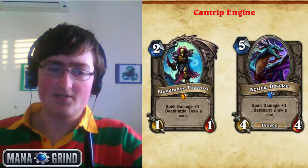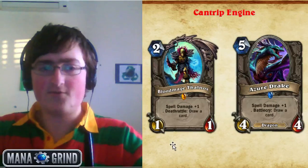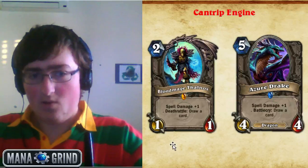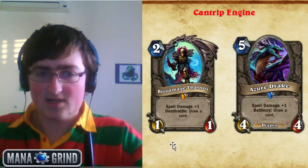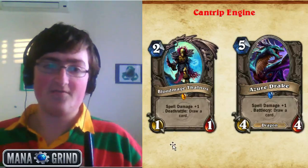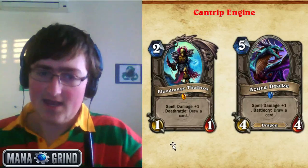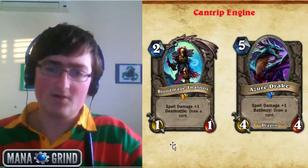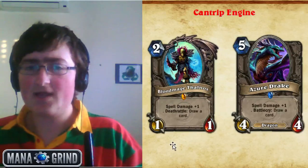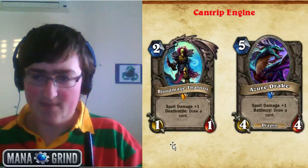Another section of the cantrip engine is the spell damage cantrip area, with Bloodmage Thalnos and Azure Drake. Bloodmage is arguably the most powerful cantrip minion in the game — it has the Loot Hoarder Deathrattle effect and also gives spell damage. The spell damage is not to be underestimated: it powers up Shivs, Backstabs, Eviscerates to 5 damage (killing things like Sen'jin), and buffs Fan of Knives and Blade Flurry. All the essential damage spells in these decks benefit from spell damage, so it buffs every single removal spell you have access to.